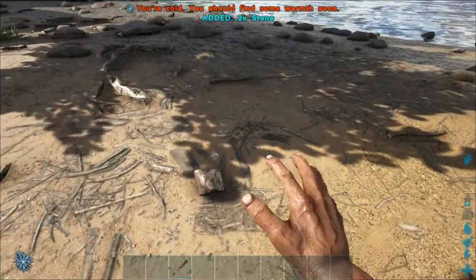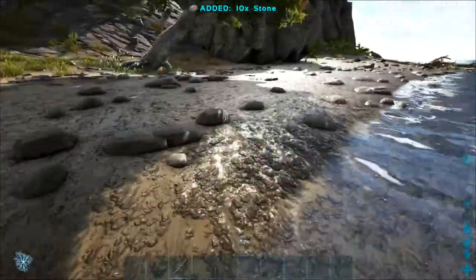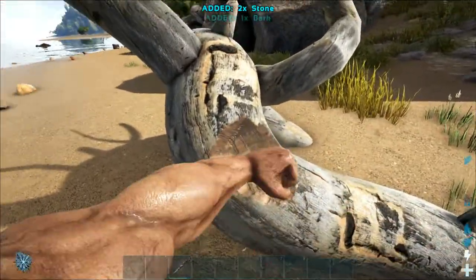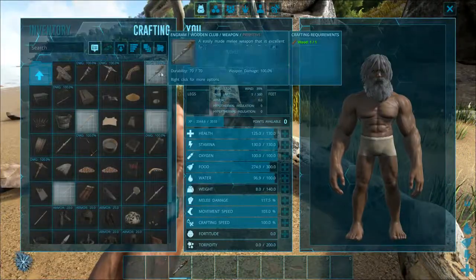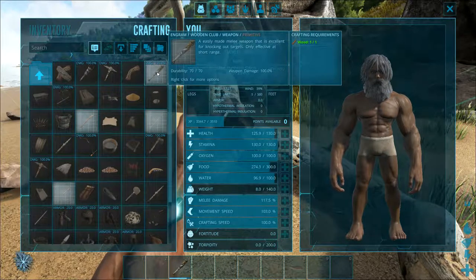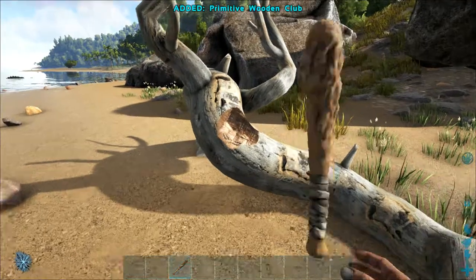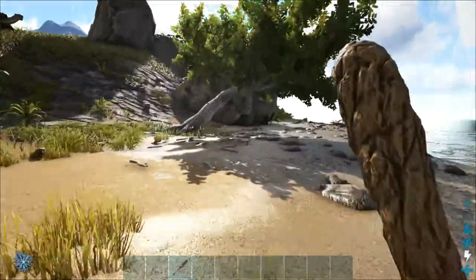Just like in Vanilla ARK, the first thing you do when you wake up is you're going to want to run around and grab some rocks. The next thing you're going to want to do, after you've grabbed a couple rocks, is punch some trees. You notice you get bark, but I got a piece of wood. So now that I get a piece of wood, I'm going to craft the club. You don't have to learn this with engram points — this is one of the default things you learn, just like the pickaxe in Vanilla. It's already there, ready to be built. Once you have that built, now you're ready to go. You can pound on things, hopefully get more wood.